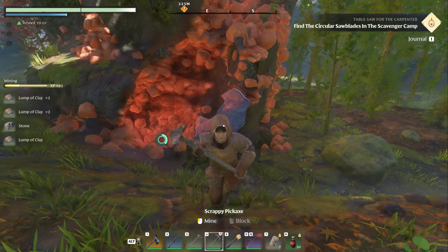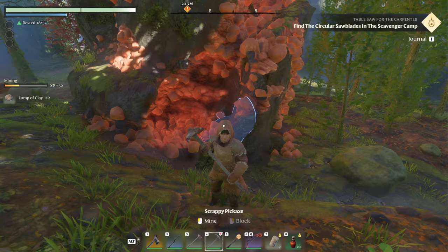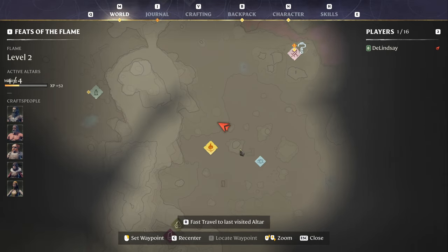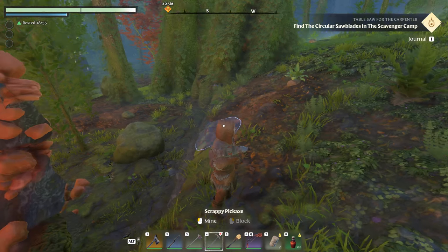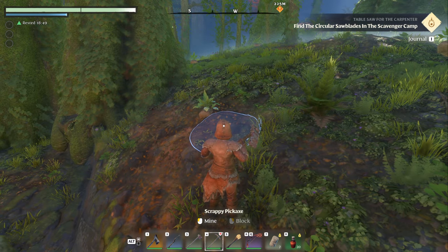It mines real easily, and that's what you need. So you need to mine clay, you need to get the carpenter — I'm not going to spoil where the carpenter is if you haven't gotten it. And then that is how you can build your blocks. Thanks for watching.